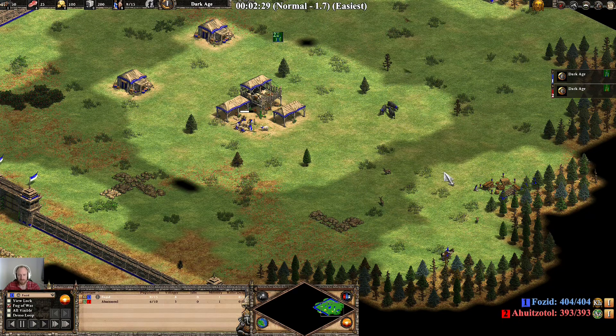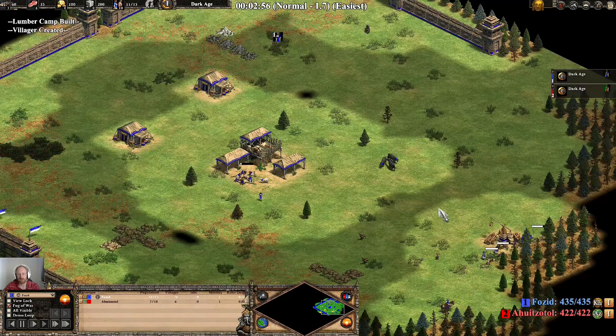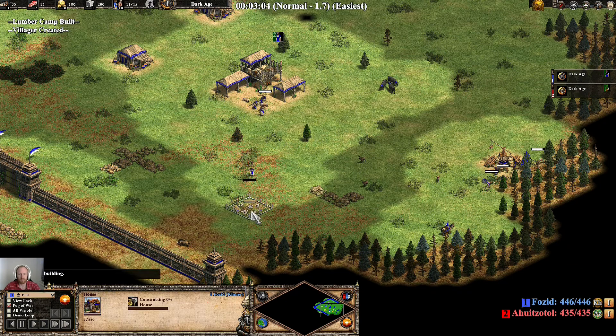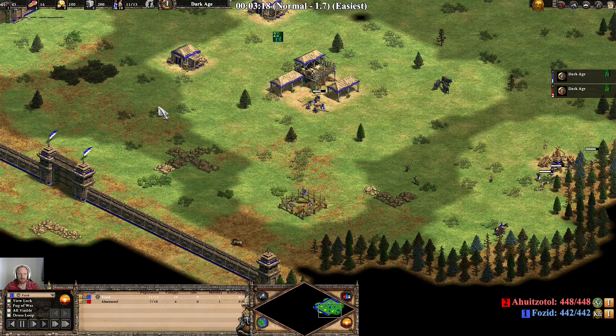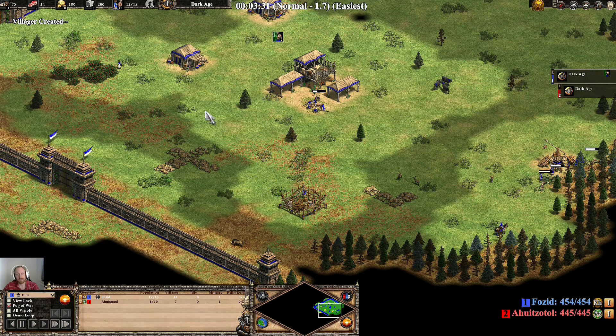If you have 4 deer, it solves that problem — you don't have any idle time at all and you'll be able to make villagers non-stop. We're sending 3 villagers to wood, and then we build a house on the way to the boar with the next villager, and then we send 3 villagers from the TC to berries.